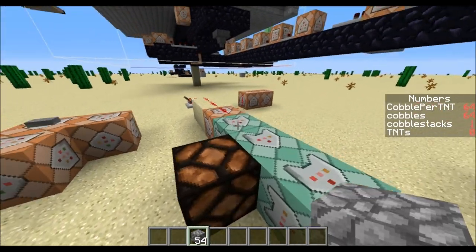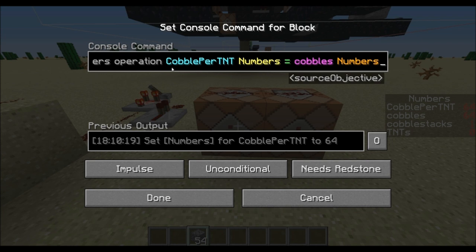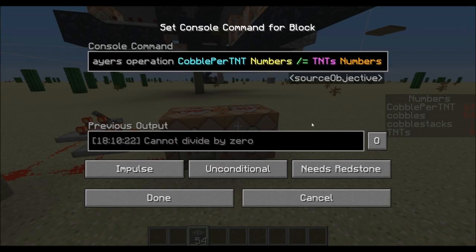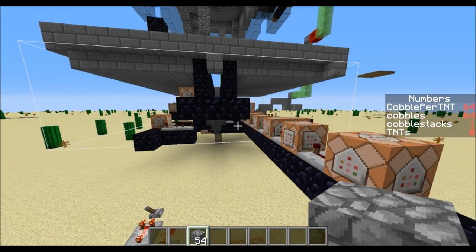Then it does a couple of increments over here to count the number of cobble and the number of stacks. And then I have a divider bit of logic over here which gives a convenient cobble-per-TNT count on this side.